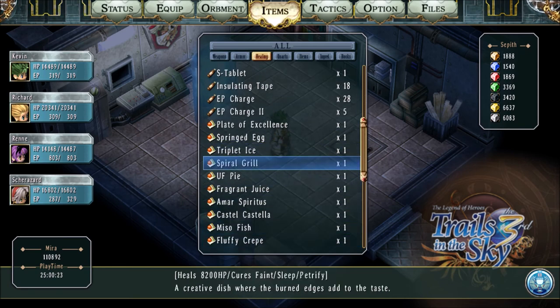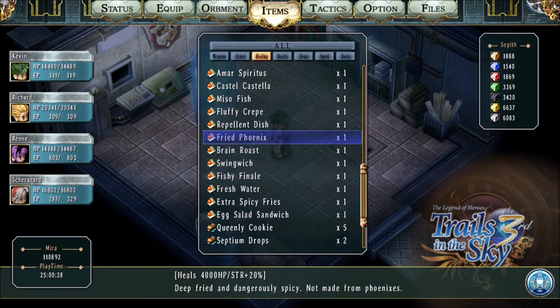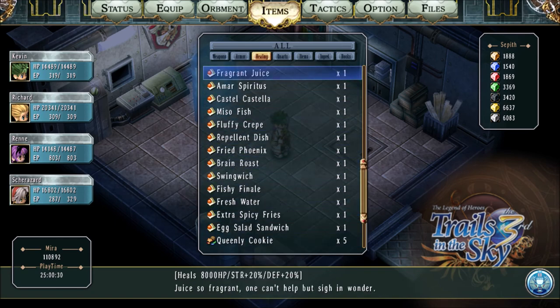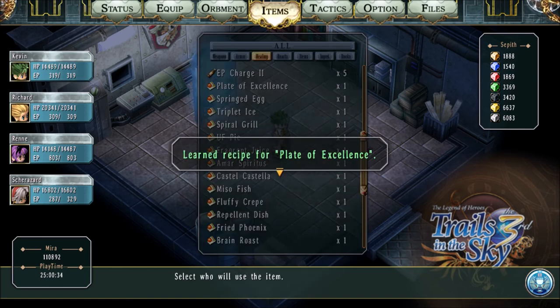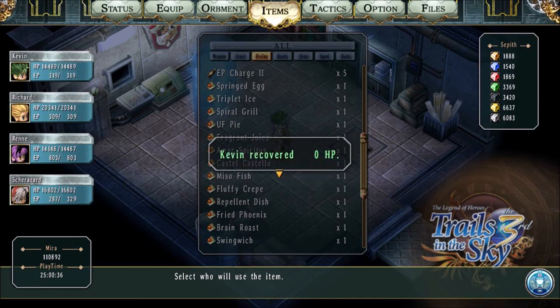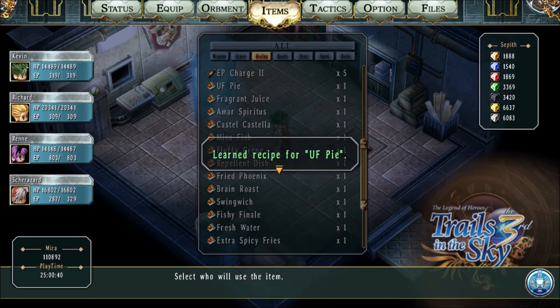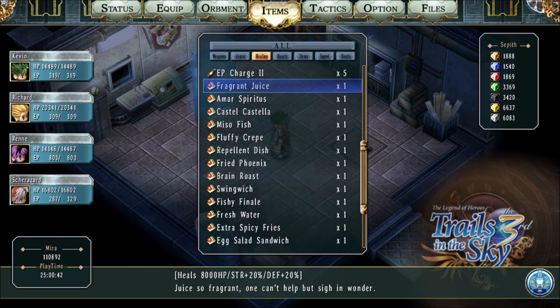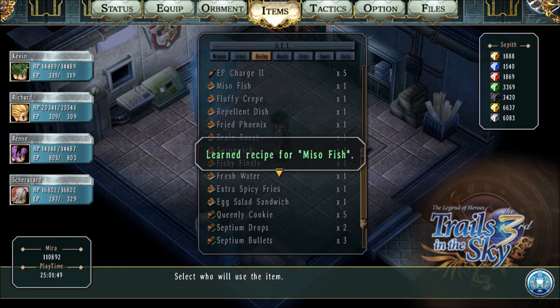In order to learn these recipes, we've been getting all these food items here in treasure chests. But you don't actually learn the recipe when you get it in the treasure chest — you actually have to eat the thing, and then you learn the recipe. So we're just going to do this really quick and learn all these recipes. Some of these items are actually pretty good, like this one right here, the fragrant juice. Your strength goes up 20%, your defense goes up 20%. That can come in really handy for some boss fights.